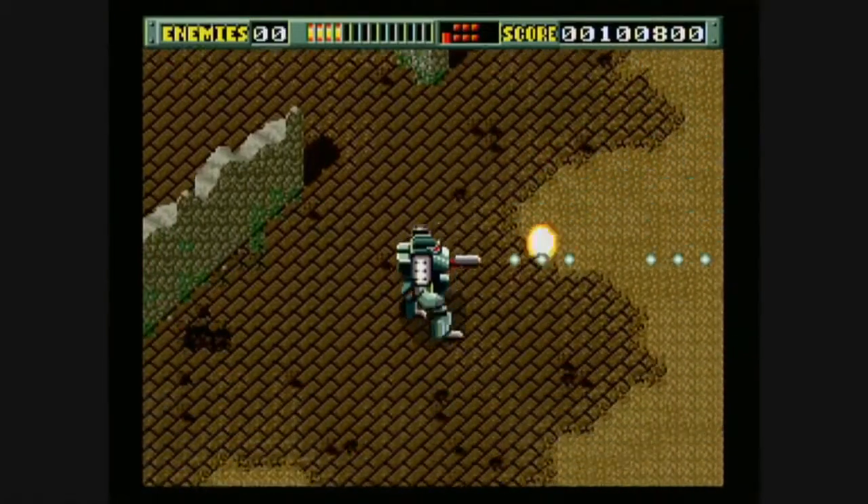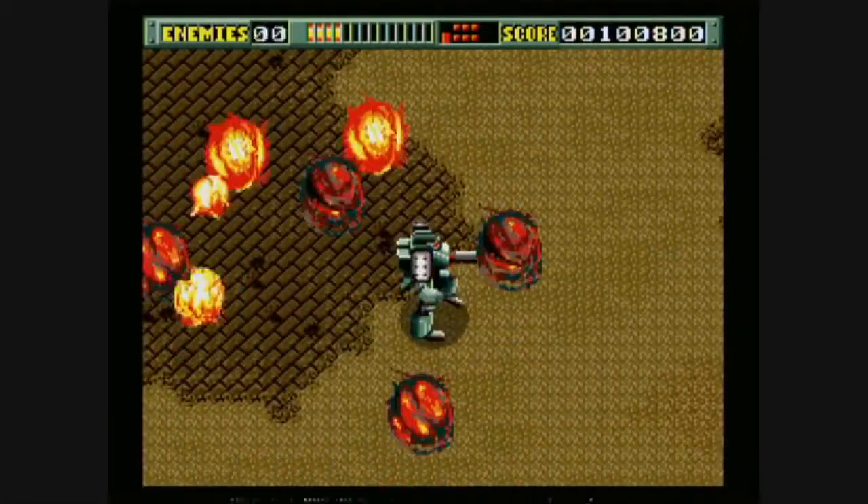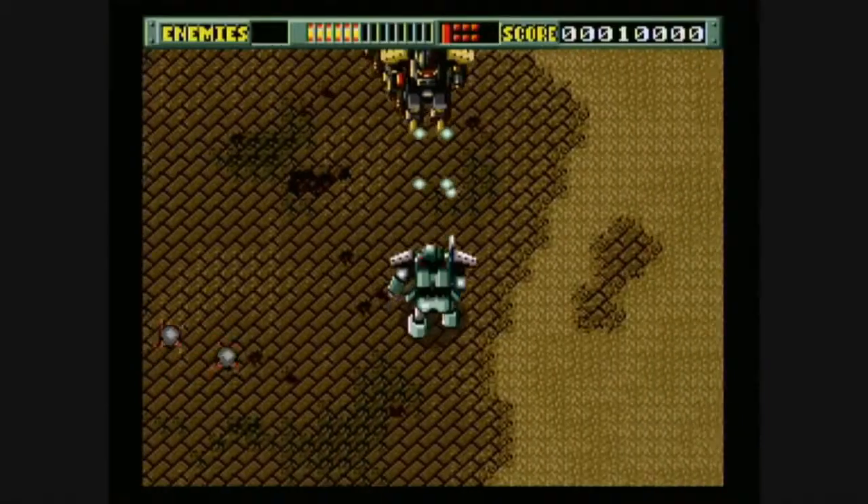Here's what you do: you wander around until you've destroyed the required number of enemies and move on to a boss battle. Try not to get destroyed, score points, and move on to the next one. If you do blow up, there are continues.